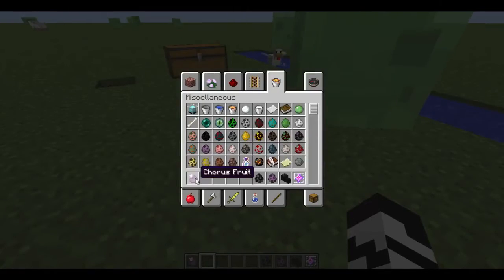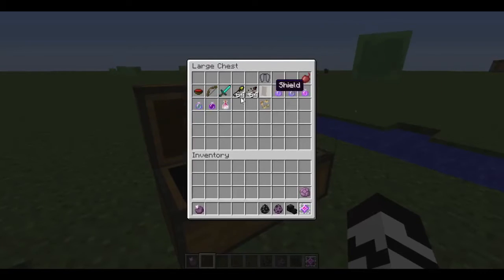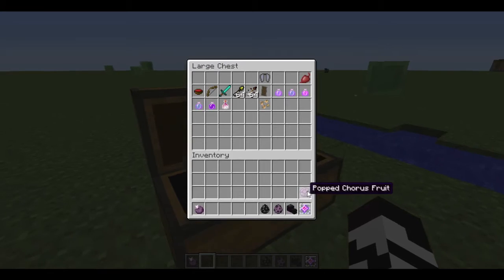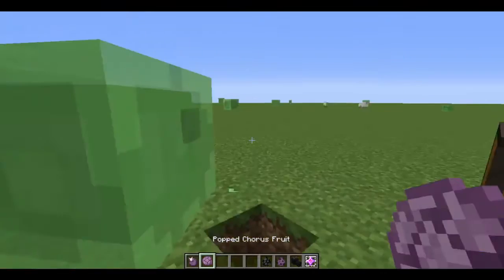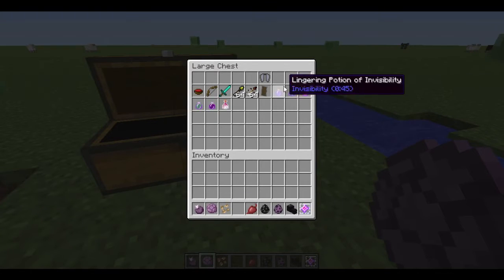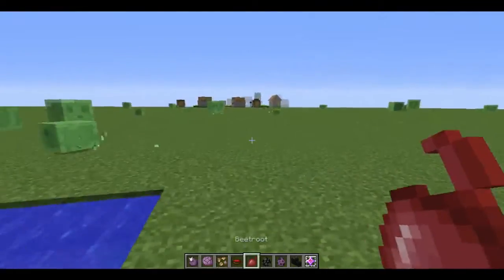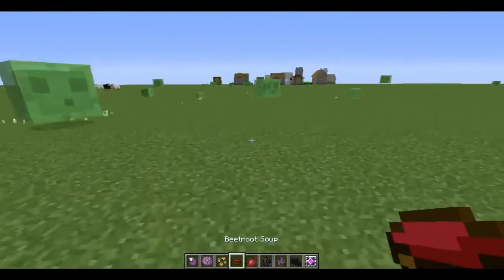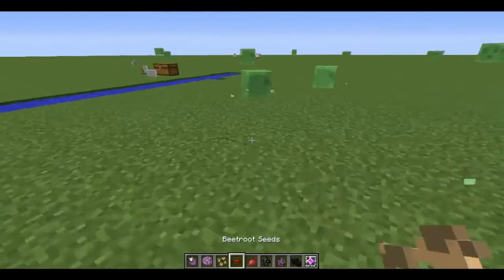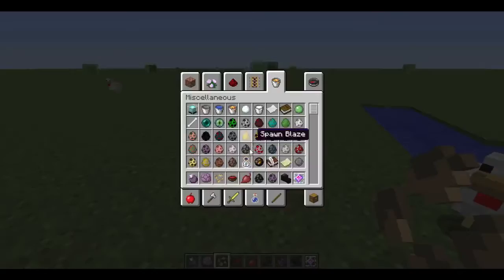There is also chorus fruit, and there's also popped chorus fruit. There's beetroot seeds as well, which obviously go with beetroot and beetroot soup. We did have beetroot, but I don't think you could make anything with them before — and now you can get beetroot seeds, so it's a bit like melons.